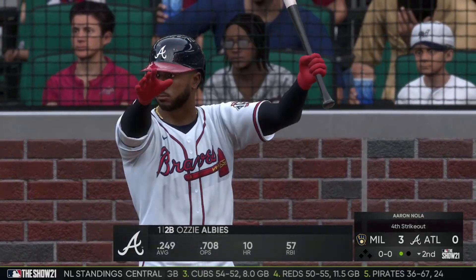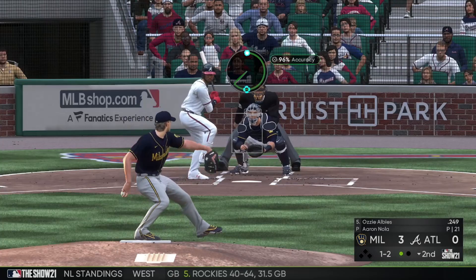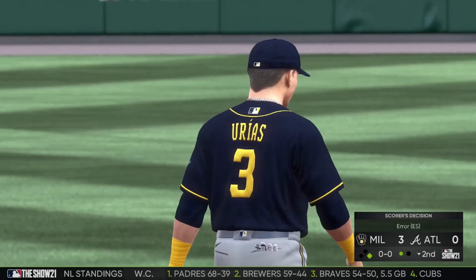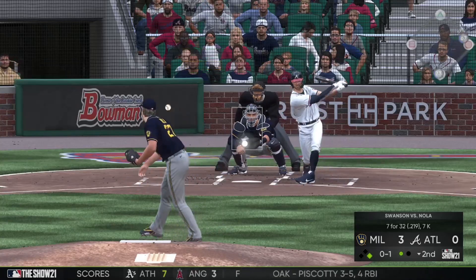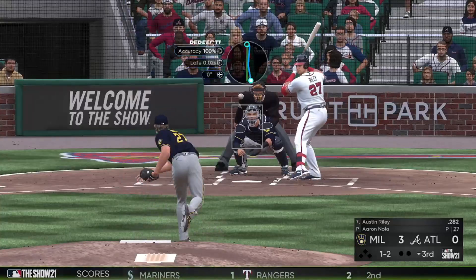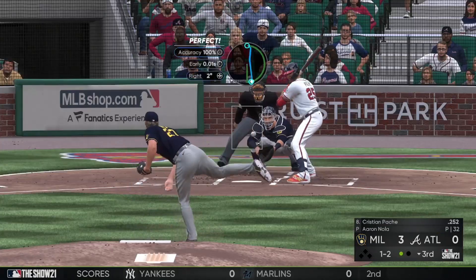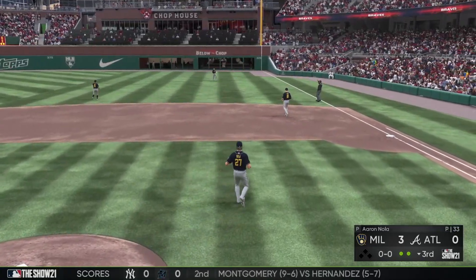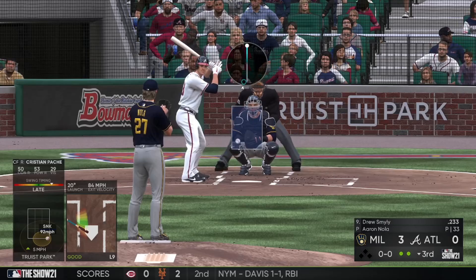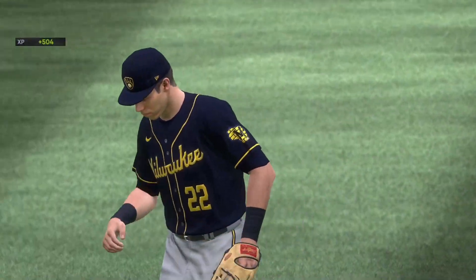Four strikeouts in a row. I wonder if there's any sort of record people have kept track of for strikeouts in a row for somebody's first game on a team. We get into a bit of trouble — Urias commits an error — but we immediately turn two with a double play. We calm down on the strikeouts a bit but as long as we're getting outs, that's all I care about. That's gonna be three innings of no-hit ball from Aaron Nola.